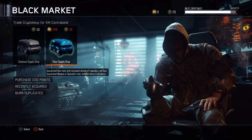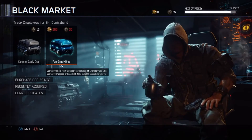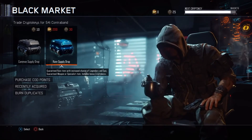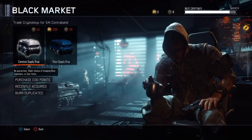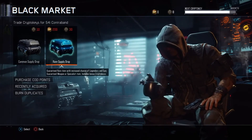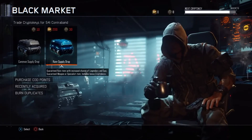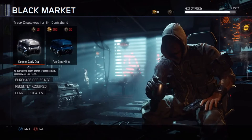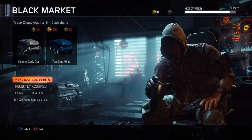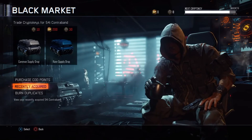I'll see you guys in a sec. All right guys, we're back and I got 31 crypto keys, but then I opened it and it glitched out and didn't open. I restarted my application and it screwed me — I just got Treyarch'd. So I'm going to check Recently Acquired to see if I got any of the new weapons.